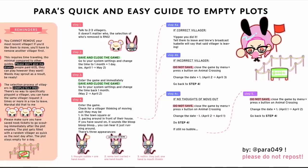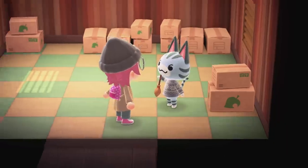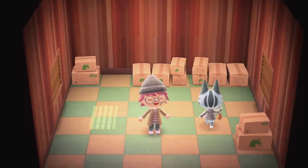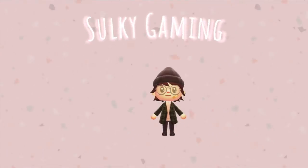And that about does it — we tested Para's guide and it worked for me, so give it a shot the next time you need to move someone out and let me know how it works for you. Thank you so much for watching and remember to like, comment, and subscribe for more Animal Crossing New Horizons content. Thank you so much and I'll see you soon.